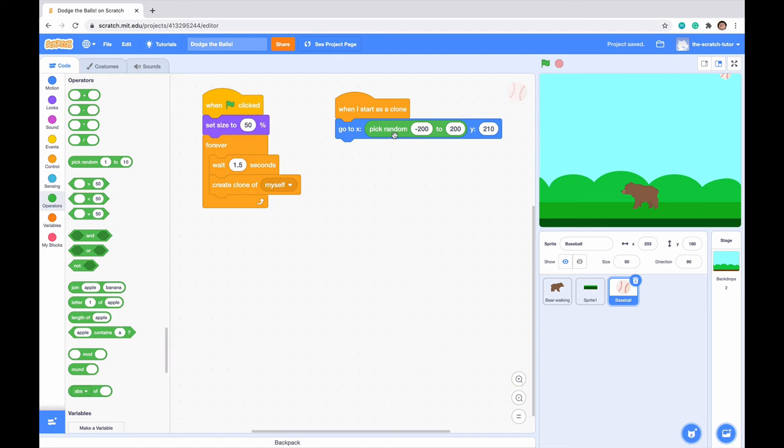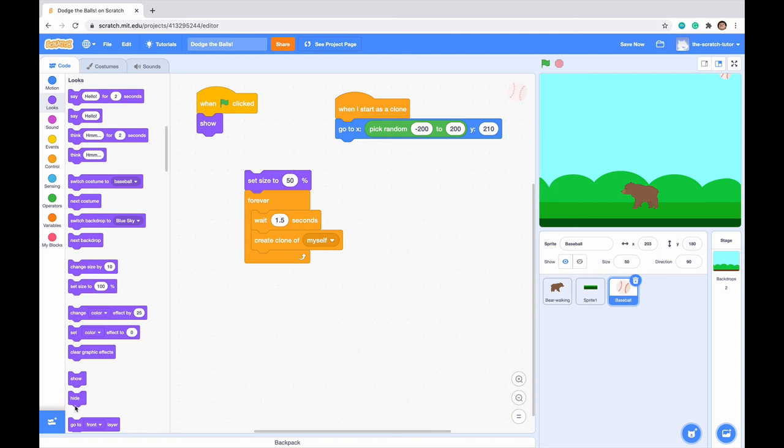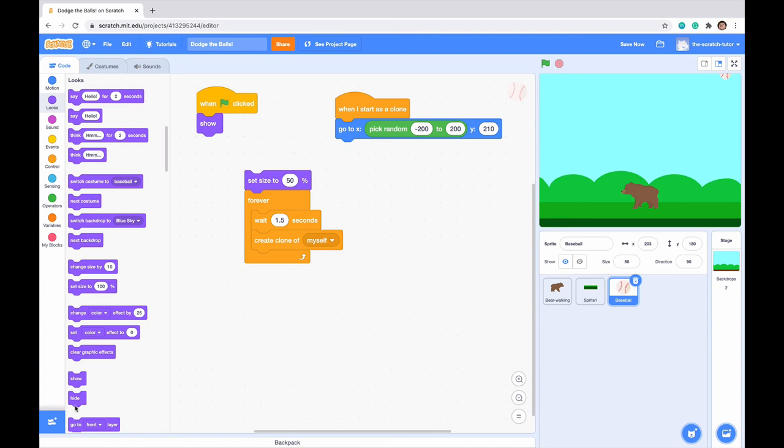We want the regular baseball character to hide before we make clones of it. Go to when green flag clicked and add hide. But when it's a clone, we want it to show — drag the show block under the go-to statement in the when I start as a clone script. Now our clones appear at the top, but they just hover there because we haven't made the gravity script yet.